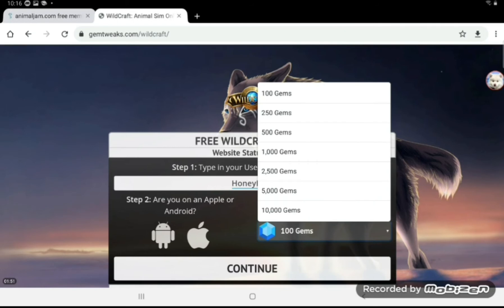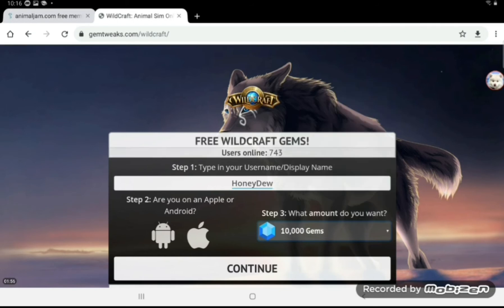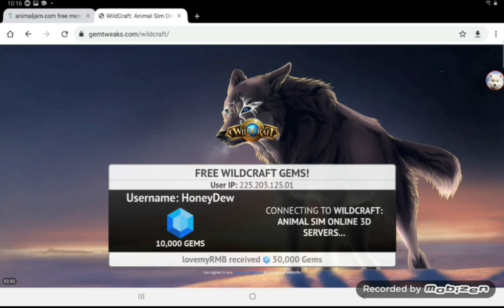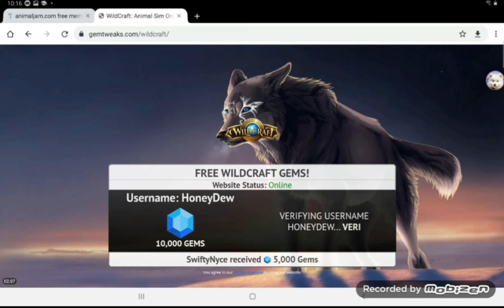Then you want to choose how many gems you want. I'm just going to go for the biggest one — why not? Then you want to press the device you're on and then continue. It will say 'verifying username honeydew'.